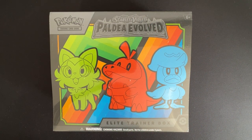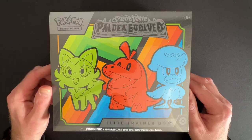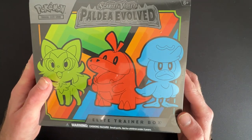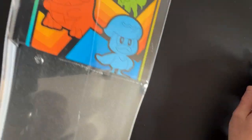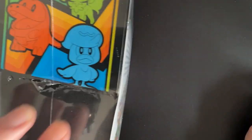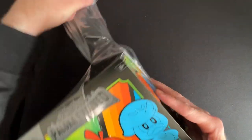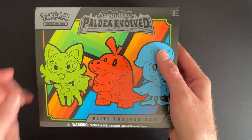Ladies and gents, boys and girls, here is the day we've been waiting for - the release of Scarlet and Violet! I picked up an Elite Trainer Box on release day, so I'm going to give you a little run through of what's in this. I'll cut into that - I love the design of the packaging on this one, it looks really smart.